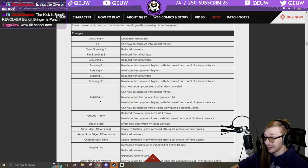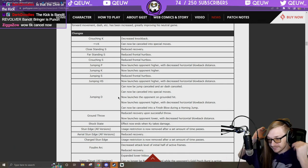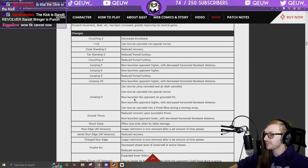Jump D can now be cancelled into special moves — so he can jump H, jump D, fireball in the air. Can now launch the opponent on grounded hit — that's massive. It might already be an overhead now. Launches opponent higher with decreased horizontal blowback distance, can now be cancelled into finishing blow during a homing jump.